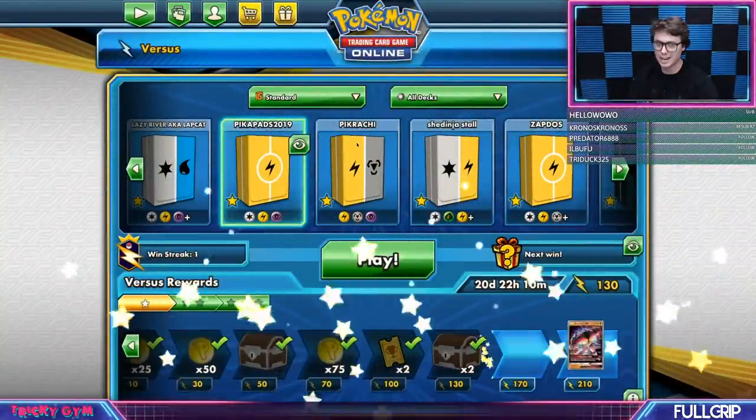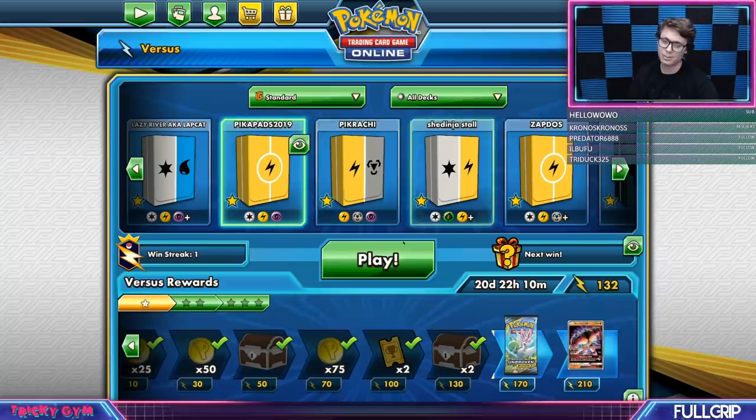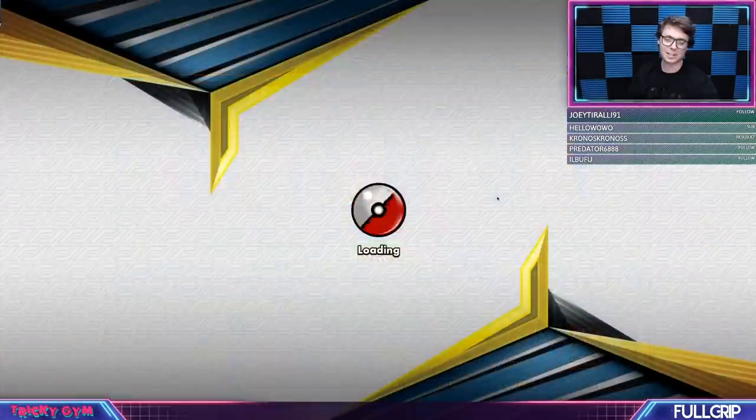We had some pretty impressive runs there. We played against a Pikachu Jirachi deck, a Pikarom Jirachi deck, and beat it. We played against two Charizard decks and beat them. And then lost to the Salazzle Turtonator deck. Got benched by the Salazzle Turtonator deck — really climactic end to the busted streak.